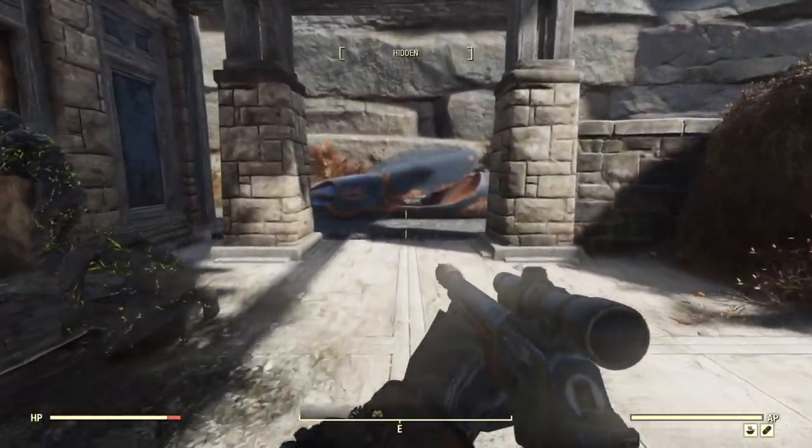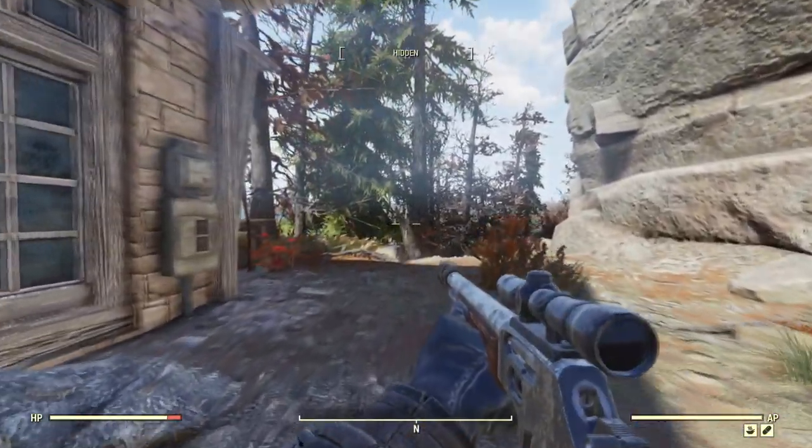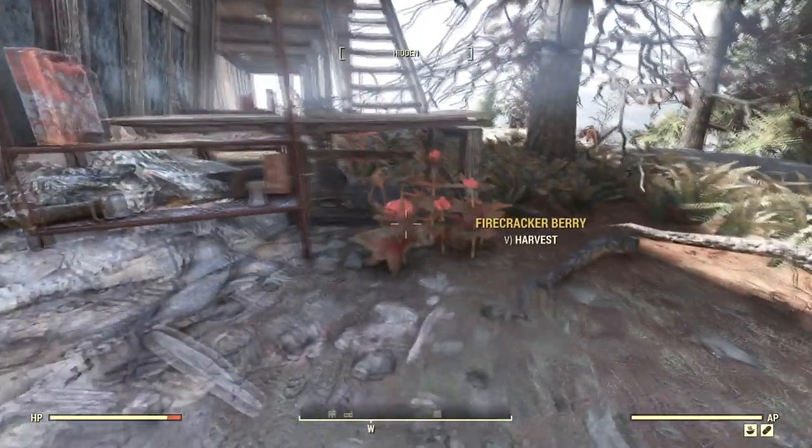I guess we're going to have to go around back and go in the way we went in before. I'm going to be a little disappointed if this is it for this place. There is an upstairs up there — I don't know if we're going to be able to get up there or not. Let's go around this way. There's a ladder here.